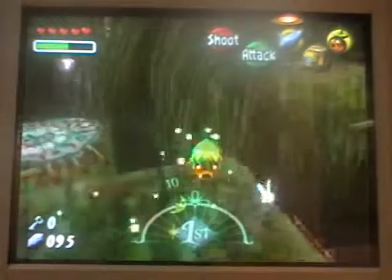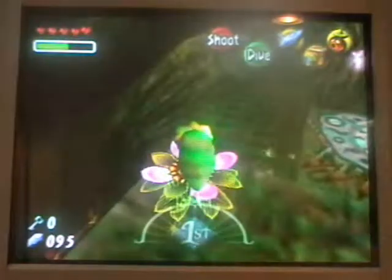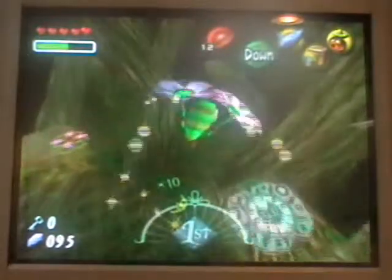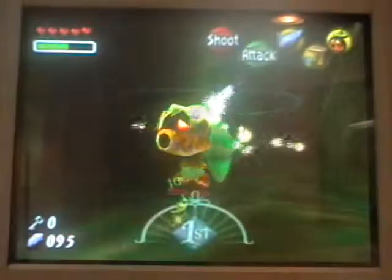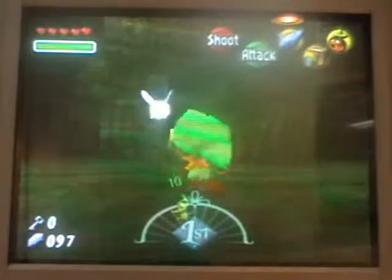Here we have the Woodfall Temple. The only thing that's different about these temples is that each temple there are 15 fairies you have to collect. Because somewhere around here there is a Fairy Fountain, and the great fairies have been destroyed by the Skull Kid. And we have to collect all the fairies in the temple.